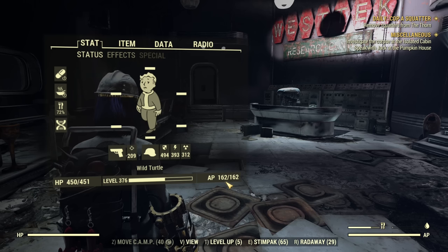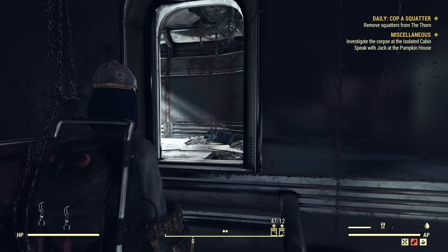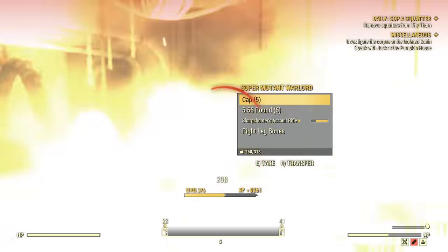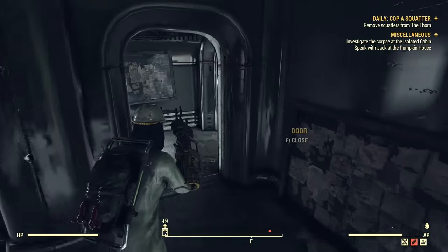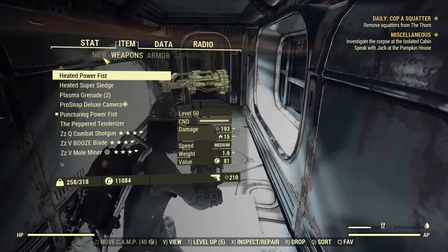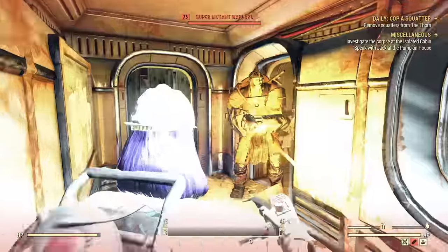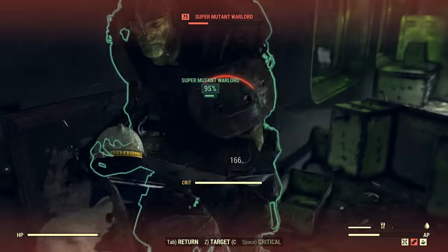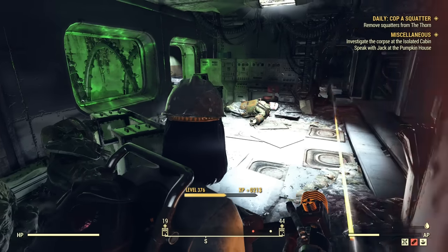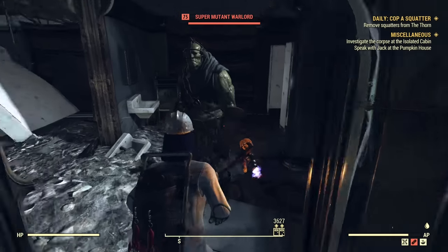While we're still at full health and AP is low, let's test how much it costs to attack in VATS with an unarmed weapon versus a two-handed weapon — that's a huge difference. With an unarmed weapon we can attack twice and we're losing less than half our AP bar. Now switching to the Super Sledge — it's definitely more expensive in VATS, you can clearly see that.